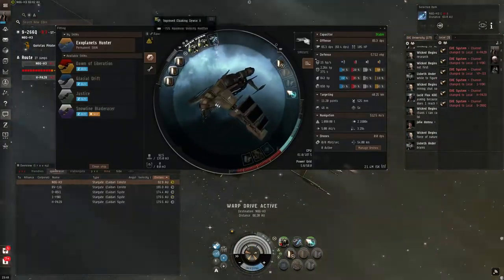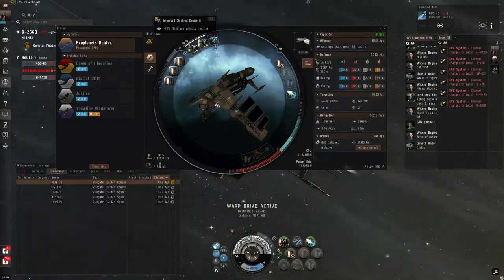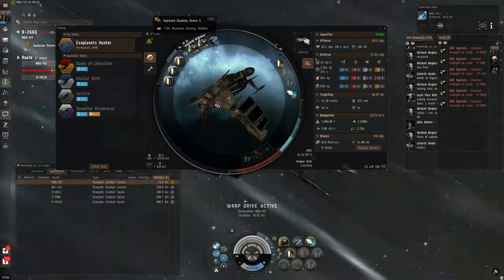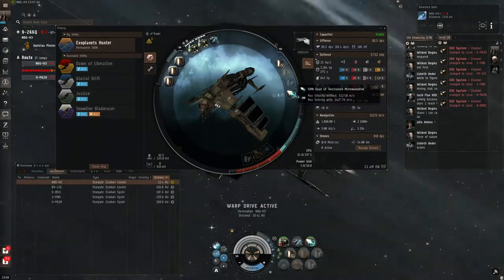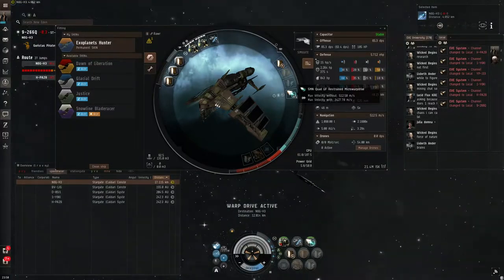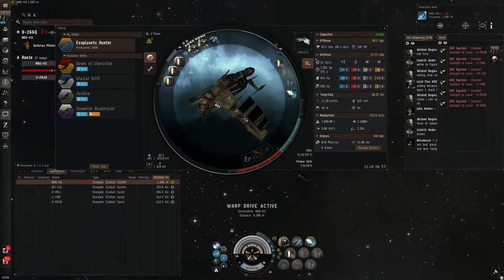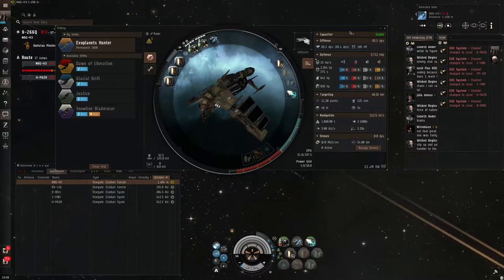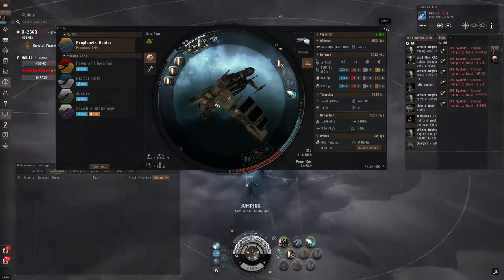The basics you need are a Cloaking Device 2 — there's just one module for that, so nothing to mess up as long as it's a 2. For a Micro Warp Drive, you need one appropriate for your ship size: 5 is for frigates and destroyers, 50 is for cruisers and battlecruisers, and 500 is for battleships. This trick doesn't work on orcas or capitals — there simply isn't enough thrust from the Micro Warp Drive to get them up to speed in time.